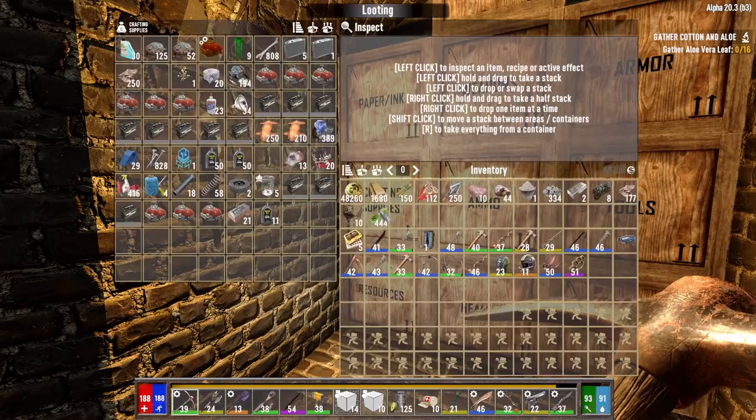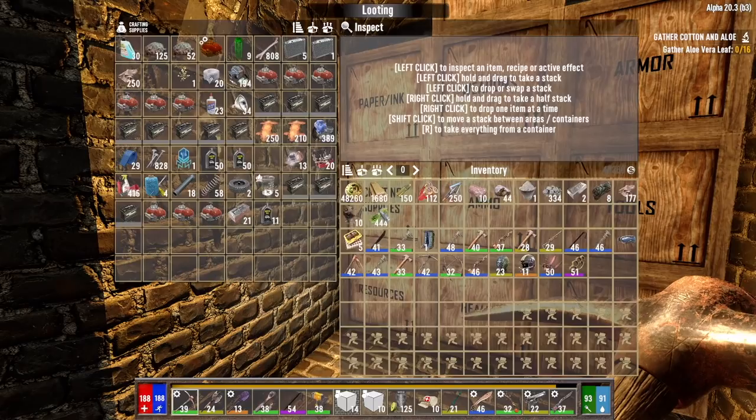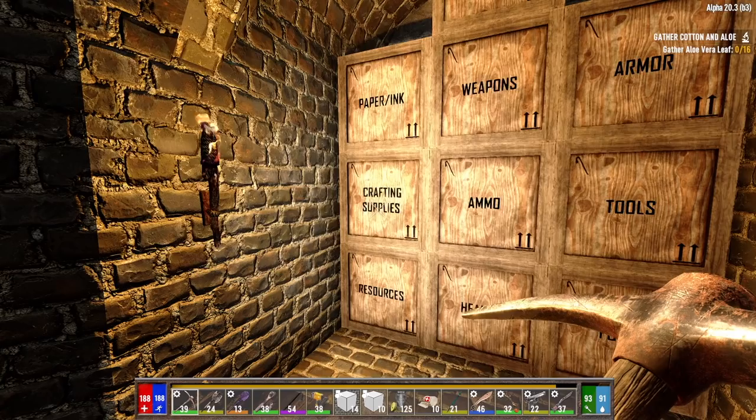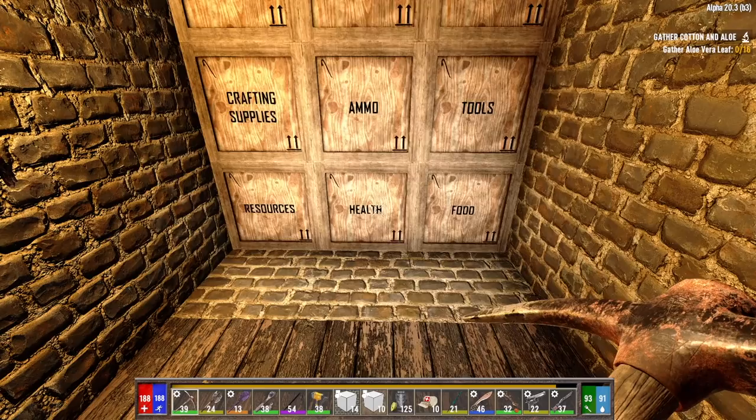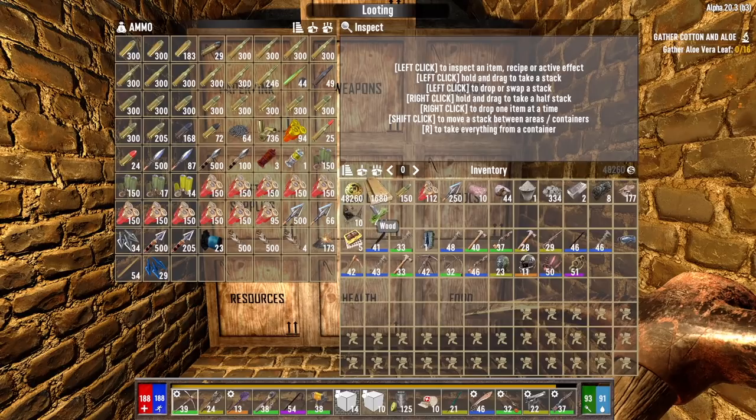Oh, that's going to be a bit of a problem — I don't think I have any of that. I've got aloe cream and an aloe vera seed, but no aloe vera leaves. We're going to have to go to the desert or find it somewhere. Alright, let's make the bow and the arrows — we can at least get that done.